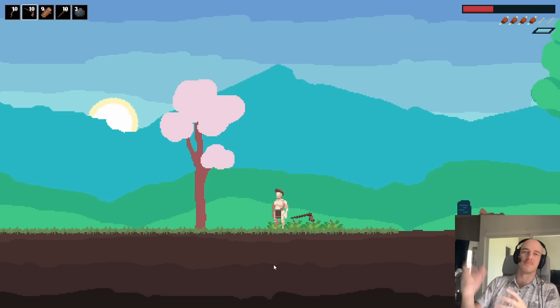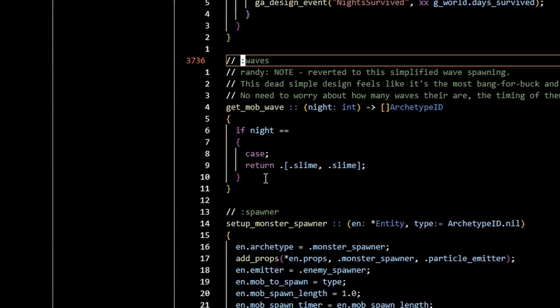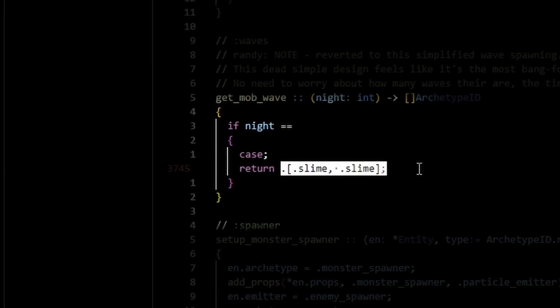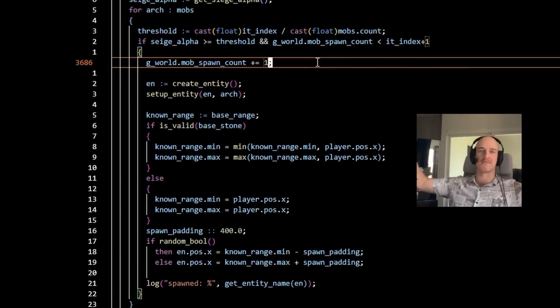There's kind of like an actual game to play now. The game is survive as long as possible without dying. So that wave spawn — I've simplified things a bit. Each night, we're literally just going to add a new thing to the case statement and list out all the enemies that are going to spawn during the night. I've got a really simple algorithm which just takes that array and spreads it out across the night and spawns them in. That should be a simple way of authoring a new night.